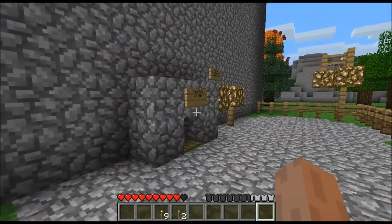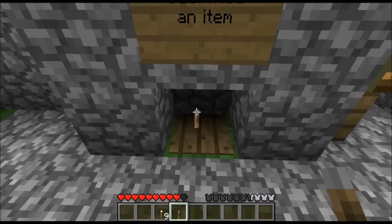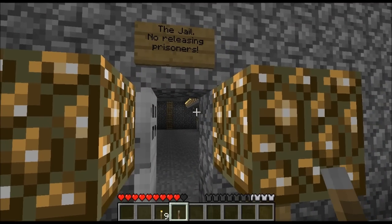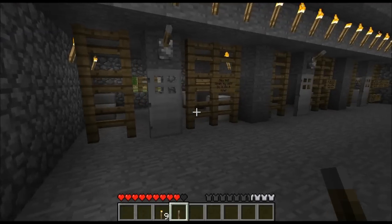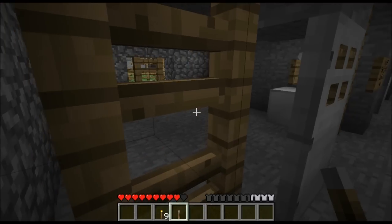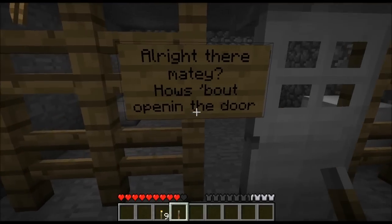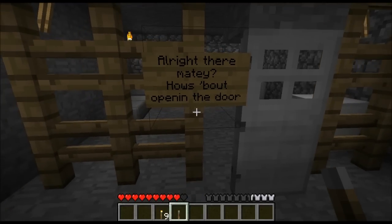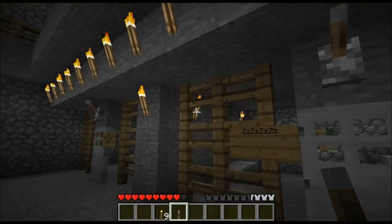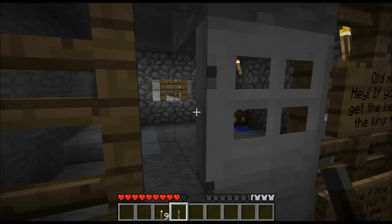Let's have a look. Sacrifice an item — okay I'll sacrifice a lever. Releasing prisoners — who have we got? 'Hey kid, open my cell. Do it, do it now.' All right there matey, how about opening the door? I'm going to open all these in turn and see if there's any goodies inside them, because I really need some goodies.